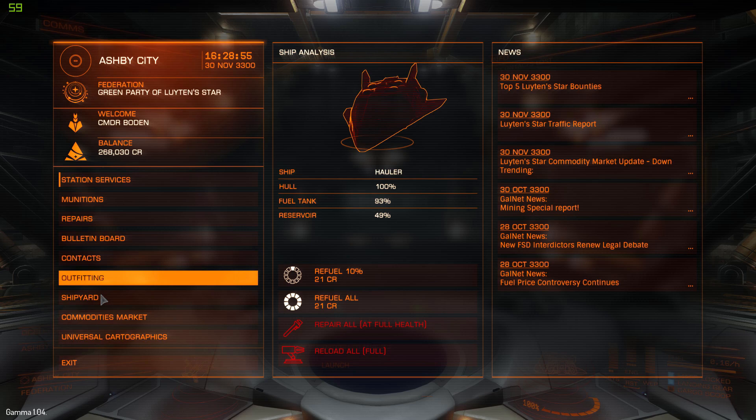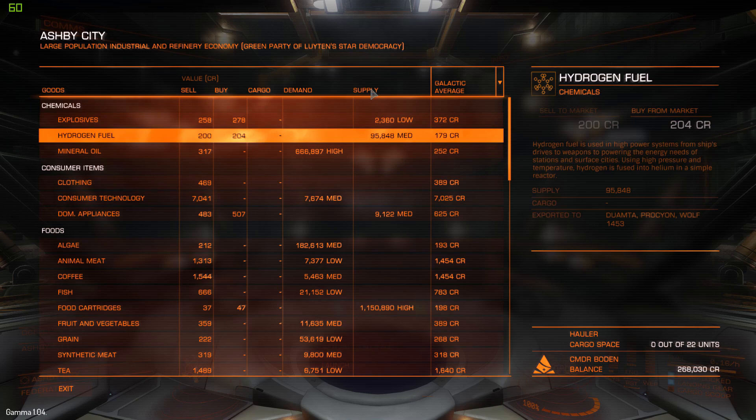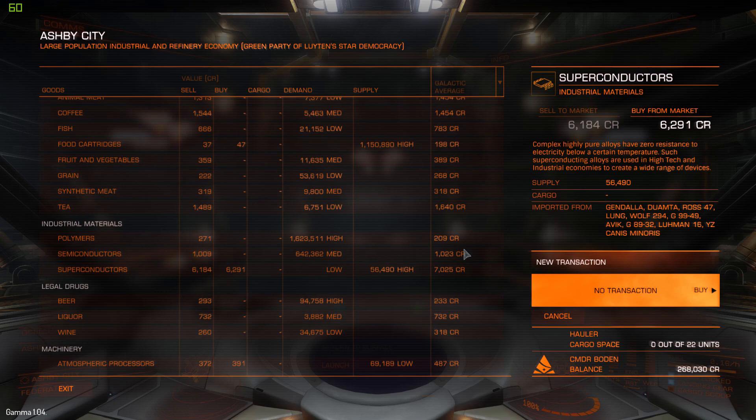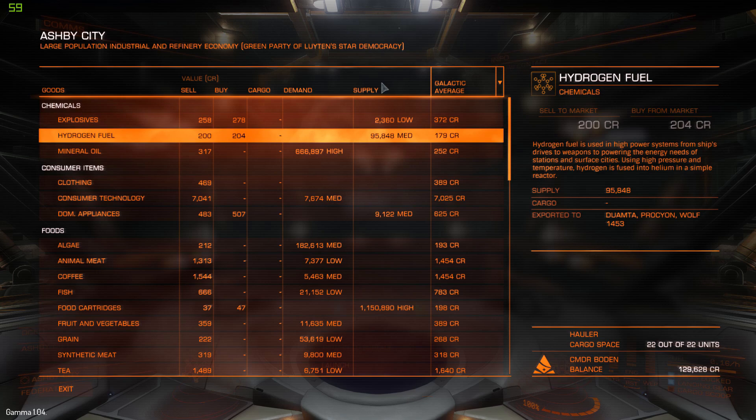So from Ashby City to McNair Gateway — going to the commodities market. I generally mark down on a piece of paper or a notepad what this station's demand and supply is. I found out that superconductors are 850 credits below the galactic average here. After doing my research I found out these were wanted at the other starport for quite a lot. All you want to do is mark down what each starport wants and what it has a surplus of, then compare them. I'm going to go over to the other starport right now and show you what these are wanted for over there.